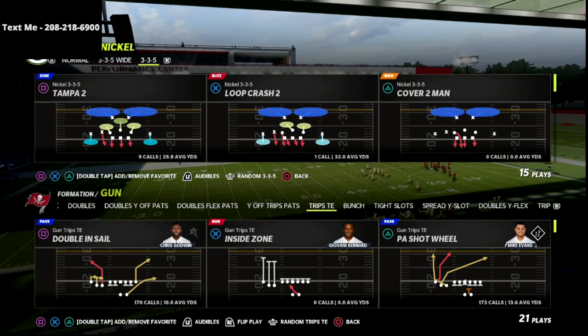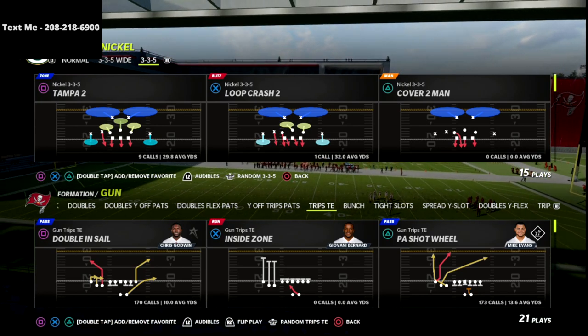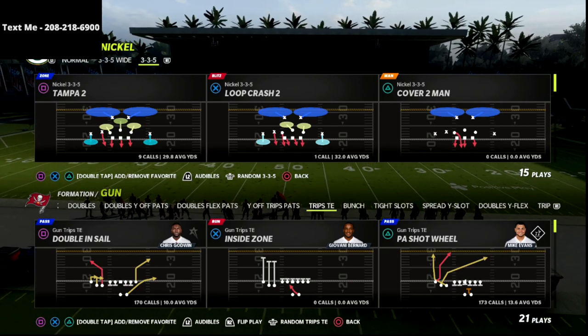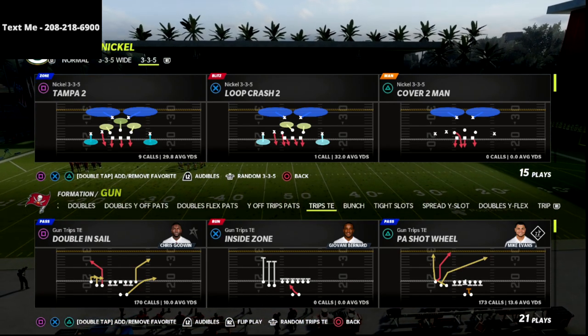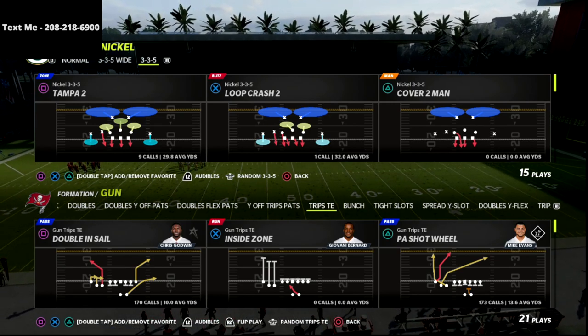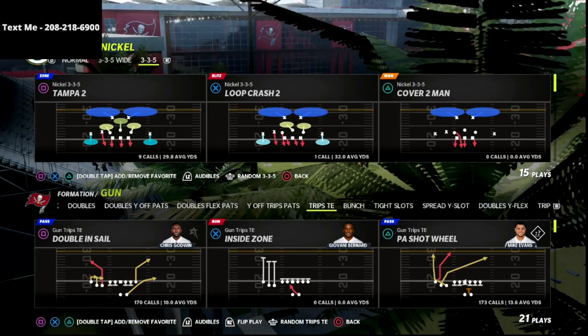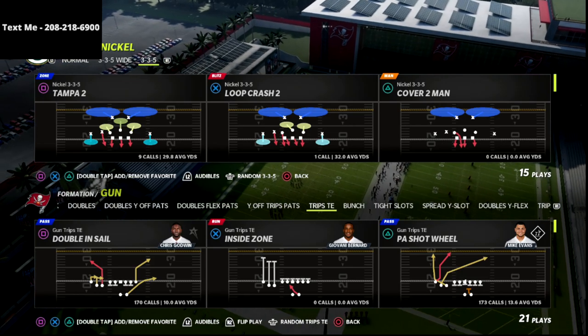In this video, I'm going to show you one of the best cover three beaters out of the trips tight end formation in Madden 22. This route combination is going to be very good against pretty much every defense you're going to face. What I really like about this is it's a setup and combination of things that not only allows you to beat cover three to the tight end side, but also allows you to flood any zone combination and any man coverage combination to the trip side.